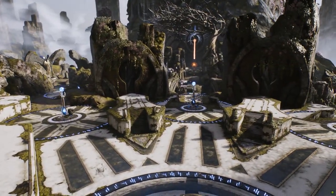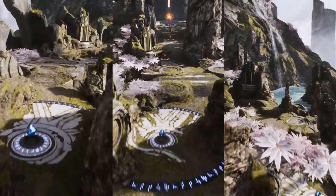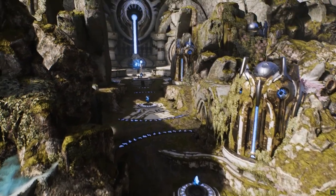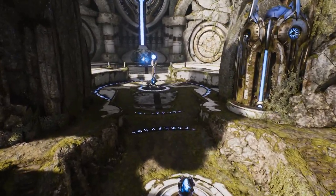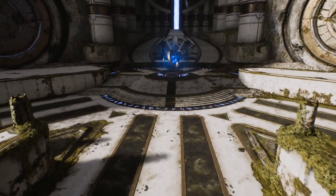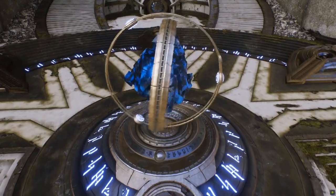In Paragon, the map is divided into three separate lanes: left lane, middle lane, and right lane. Each of these lead to the opponent's core directly from your own. Within each lane there are two towers, followed by one inhibitor tower. Each must be destroyed consecutively, with the enemy's core becoming vulnerable upon the destruction of at least one inhibitor. Unlike lane towers, inhibitors will respawn if you are able to defend for long enough.